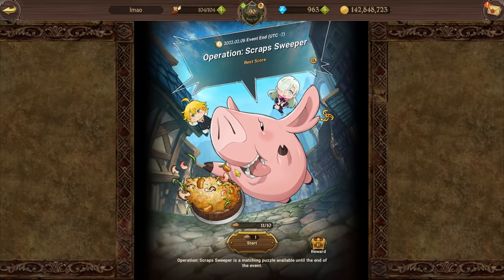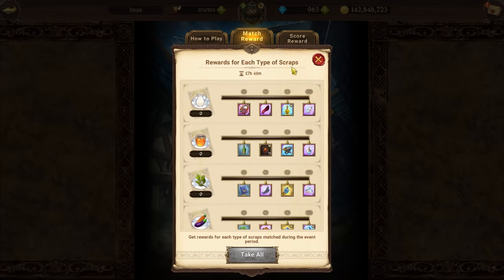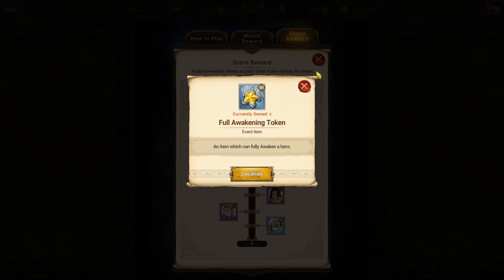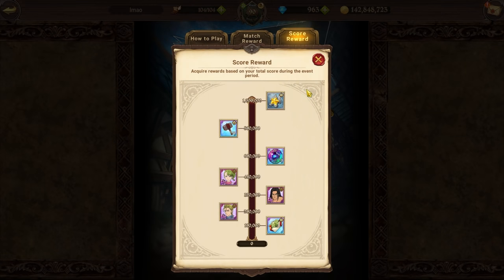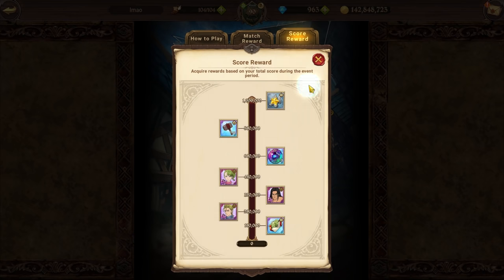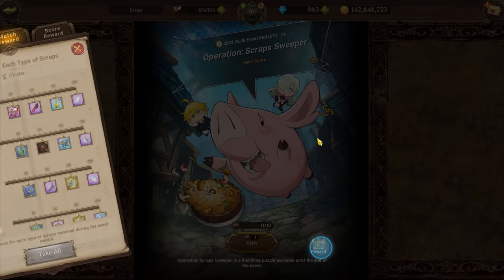But mostly about this Scrap Sweeper, because you need a lot of points for this. You need a million points if you want to get to the end, which I haven't even done on JP because I just don't like this event. You got a costume for Dowdrew, which I think is the only costume to ever release for Dowdrew after her launch.